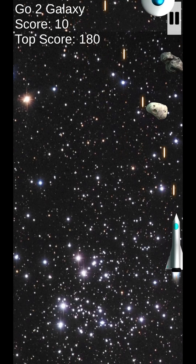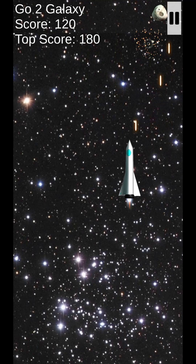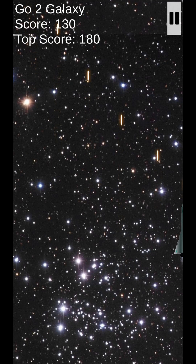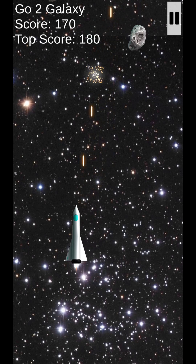We'll try getting our top score. So how do you play it? You tilt your phone and you tap the screen to shoot, and you need to get the highest score possible you can get.